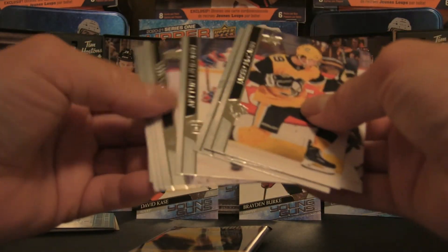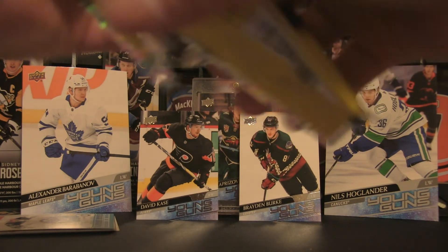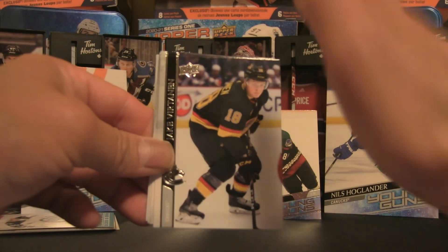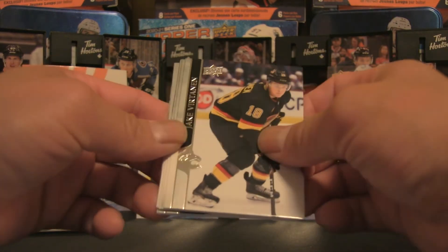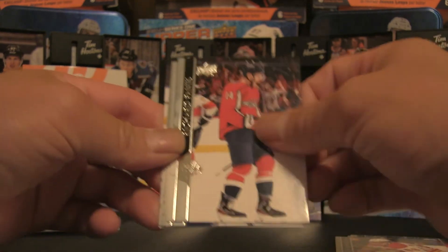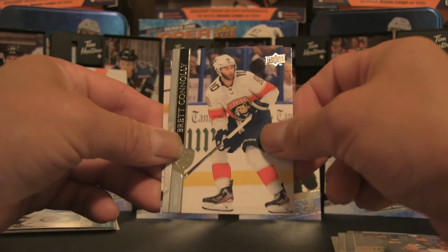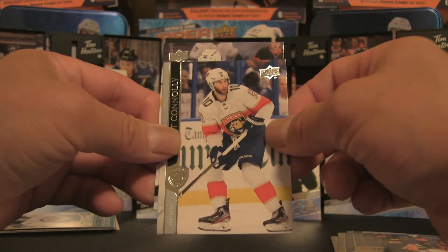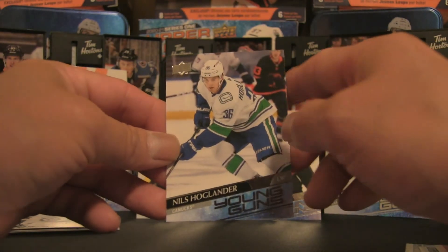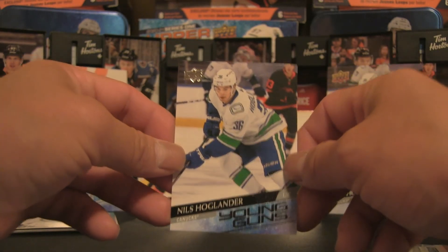This last pack looks to be all base — nothing good there, straight to the trash bin. Boring base. But we do have another Young Gun! Two blasters with two Young Guns each — that is beating the odds. We have Jake Vertanen, Derek Ryan, Andrew Mangi Piani, Panic, Palat, Henrik, Brad Connolly, and we have number 36 — that is Nils Hoaglander! Wow, there you go — a very cool hit. I like it, Hoaglander!